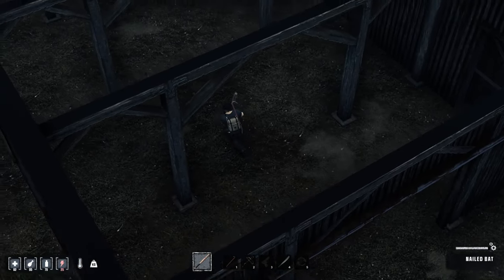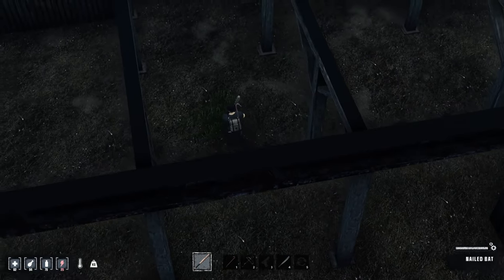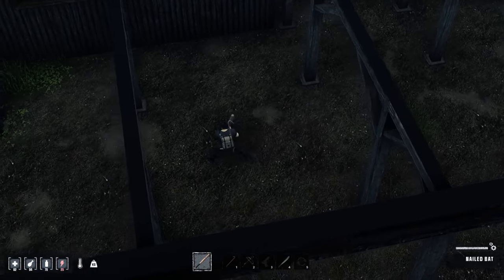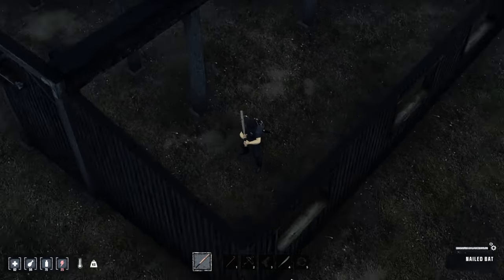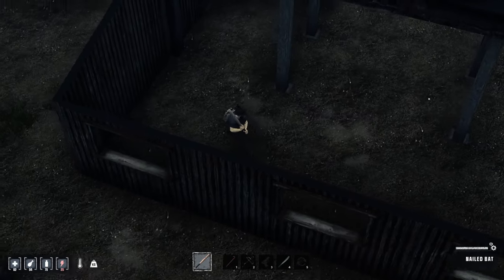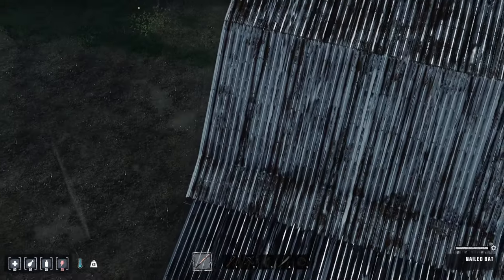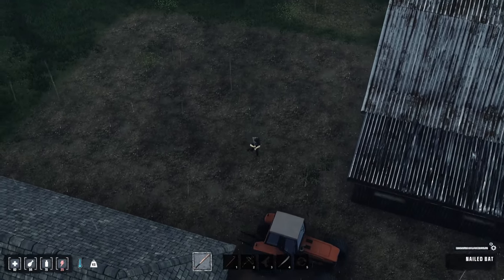We're going to go in here and look and see what we can find. There are potential spawn locations for stuff — you've got to look at all these little corners, sometimes items hide behind a corner. This just seems to be an empty barn, so we're going to get out of here.